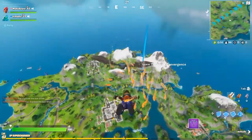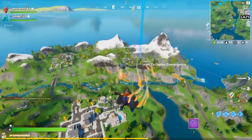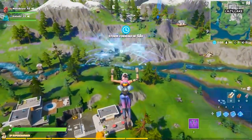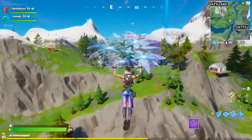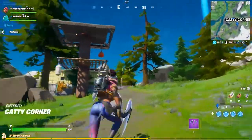For this, we are going to drop southeast of Lazy Lake into Kitty Corner. This is a highly contested drop zone, so you're going to want to focus first on getting a few resources and getting yourself a weapon. There's a lot of players landing here trying to get some loot, trying to take on the challenges, and it's a fun place to drop just in general.